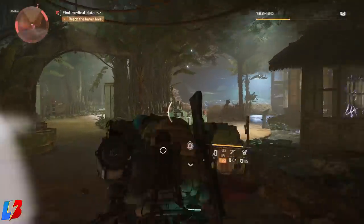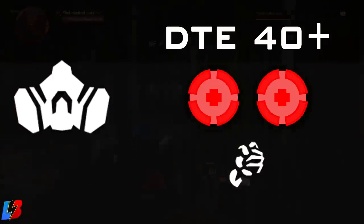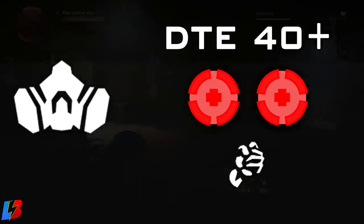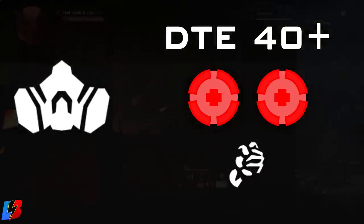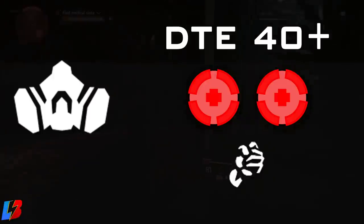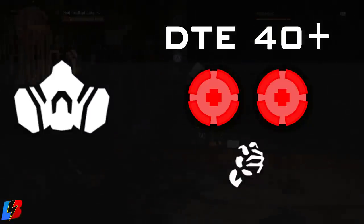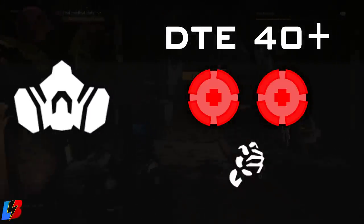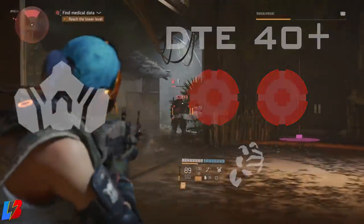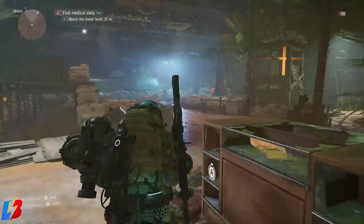Now let's talk about the mask. For the mask we're going to be looking for two primary things. First, we're looking for the mask that has the highest amount of damage to elites — 35, 36, 40, 50, as much as you can get. Number two, you want to make sure it either has two reds or at least one red — the more reds the better. And you want to make sure it also has the Hard Hitting talent for that extra damage to elites.